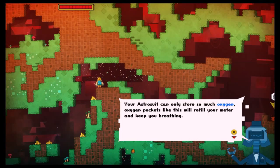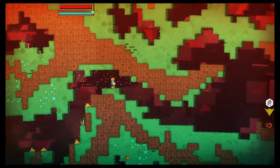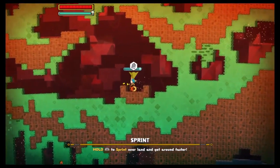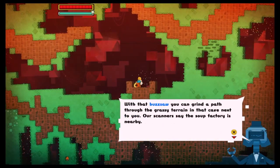Here we have one pocket that you can see on the blauwe balk (blue bar). If the blue bar is up, that's your life. What is the blue bar? This is our beautiful circle.